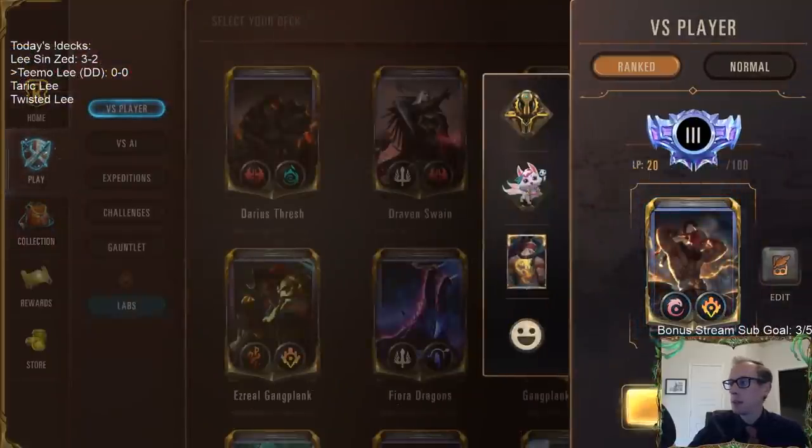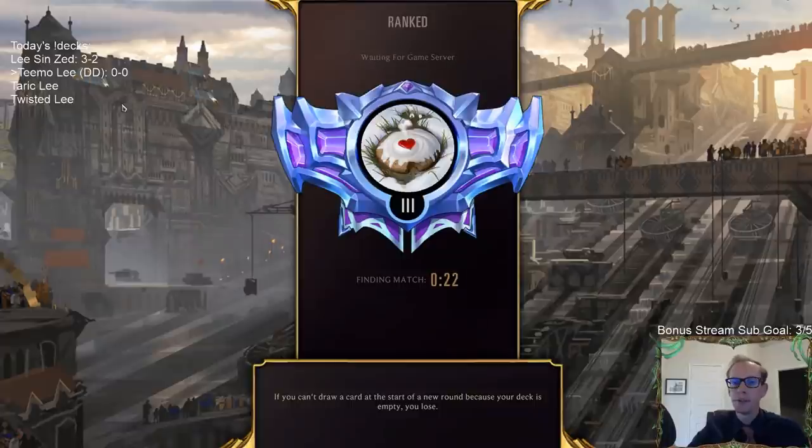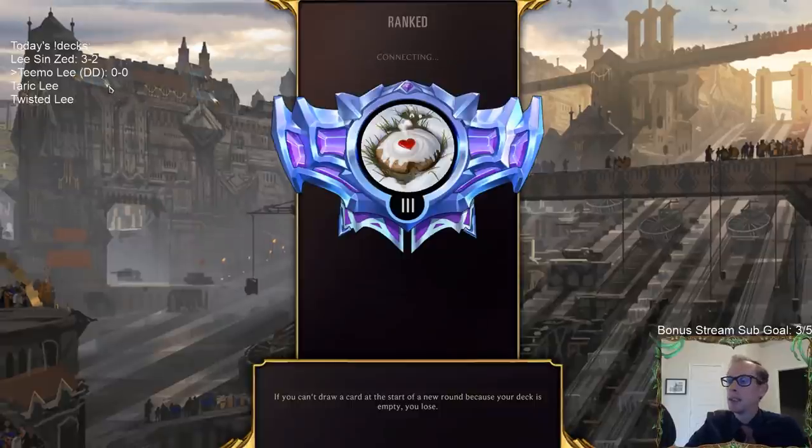This deck looks like it's going to be pretty fun, so let's play some Teemo Lee. We have four Lee Sin decks today — we just played Lee Sin Zed which was pretty sweet buffing up our Lee Sins, then we'll be going Taric Lee with gems, then Twisted Fate with Bilgewater, plunder, nab, and stuff like that. Four different flavors of Lee Sin.